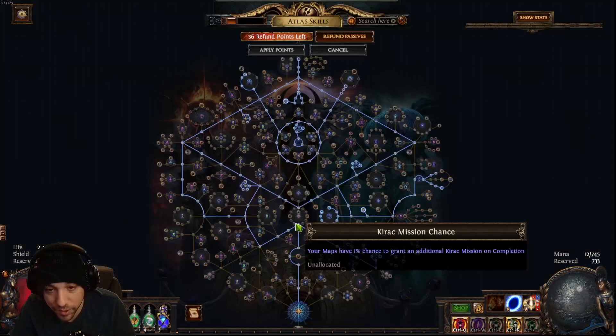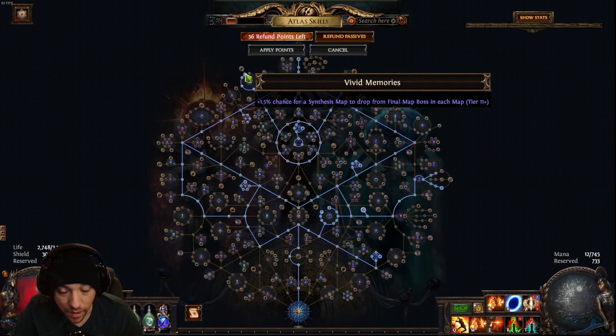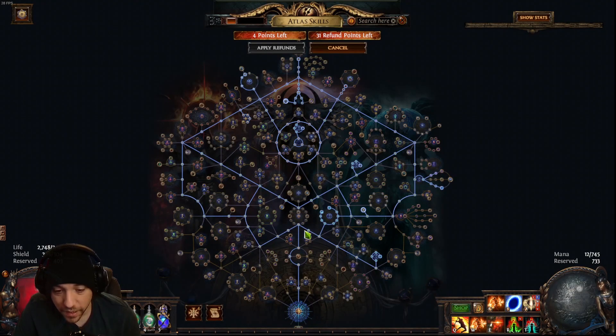This strategy revolves around the new atlas keystone Destructive Play. What this does is the Maven casts 'Up the Stakes,' which summons one to three additional bosses. The modifiers to the final boss also apply to the extra spawned bosses, so if she spawns three additional bosses you are getting quadruple the drops that the passives and map modifiers give you. That boss room pop is much bigger and you get a lot of good stuff.